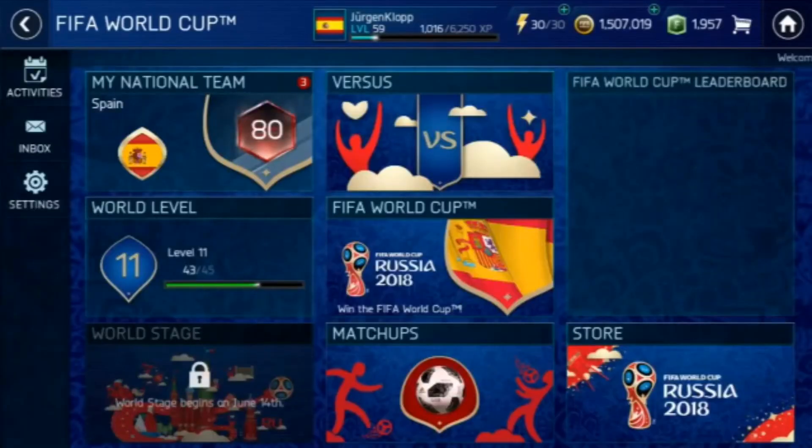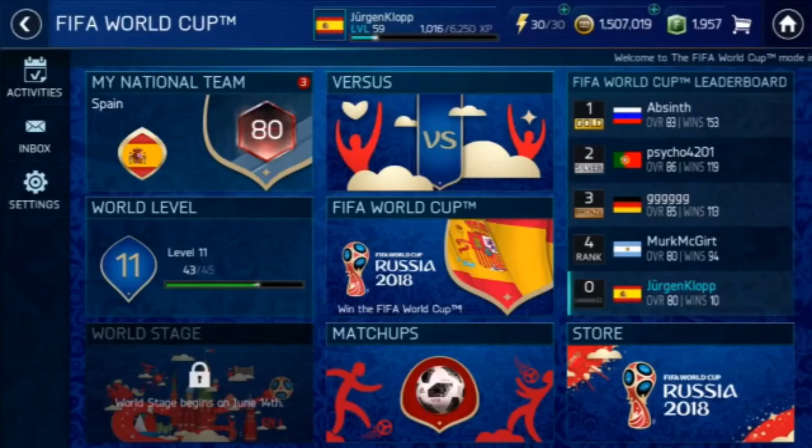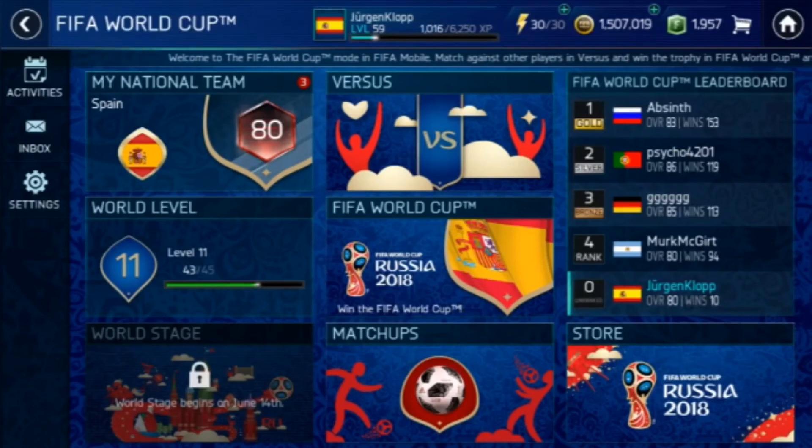Welcome back guys, and now about the giveaway. To enter the giveaway, all you have to do is predict which nation is going to win the 2018 FIFA World Cup using the FIFA World Cup predictor. I'll be putting the link in the description box, and once you've made the predictions, take a screenshot of the winning team and post it on the official EA giveaway thread. I'll be putting the link to the thread in the description box.